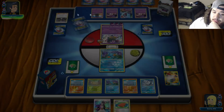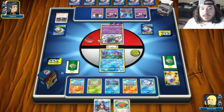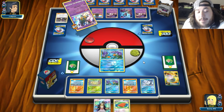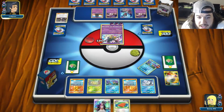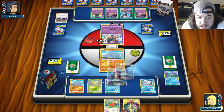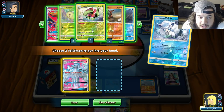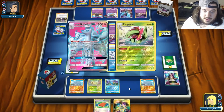Next turn, Guzma to bring up a Malamar - he's only got three Guzmas. We'll Guzma, bring up the Malamar, send in Vulpix, Beacon, try this again. If you play the fourth Guzma I'll scream. I think he knows what's happening. We'll send up Rhyhorn, Guzma the Malamar, Cinnabar Vulpix, Beacon for Ninetales and Meganium.